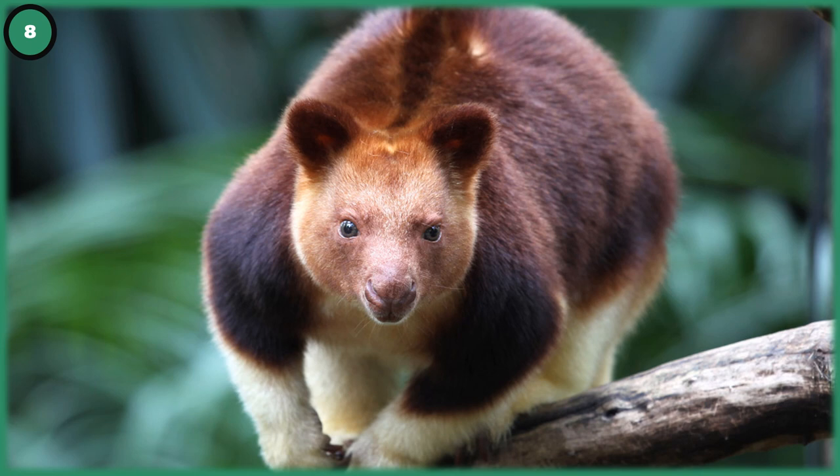Number 8: Goodfellow's Tree Kangaroo. The Goodfellow's tree kangaroo is one of many species of tree kangaroo from Papua New Guinea with very distinct coloration. They are an endangered species and would probably add the best representation of Papua New Guinea outside of birds of paradise, which you'd likely get in an aviary DLC. If we don't get birds of paradise, tree kangaroos are the next best bet.